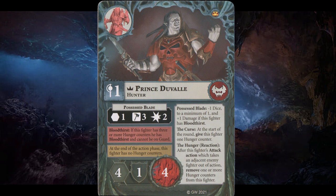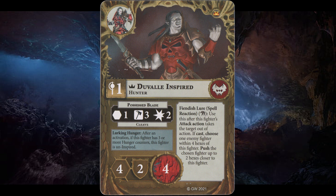Prince Duval is the leader of the Crimson Court and also a level 1 wizard. He has the Possessed Blade with range 1, 3 smash, and 2 damage. While under the effects of Bloodthirst, his Possessed Blade goes to 2 smash but has its damage increased to 3, making him a much more deadly fighter at the cost of some accuracy. Duval Inspired has his Possessed Blade gain cleave, and his defense characteristic increased to 2 block. He also gains a new spell reaction called Fiendish Lure, which triggers after taking an enemy fighter out of action — cast on a channel, choose an enemy fighter within 4 hexes and push them up to 2 hexes closer towards Duval. It's okay, but it would have been better if he became a level 2 wizard while inspired. Inspiration is a nice defensive boost, but I still prefer Bloodthirsting Duval for going to damage 3, because that's really important at the moment.